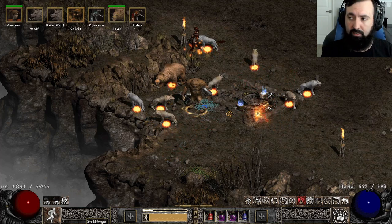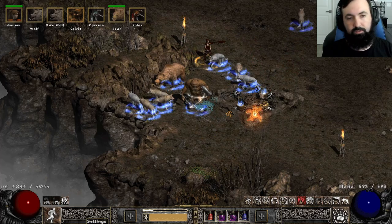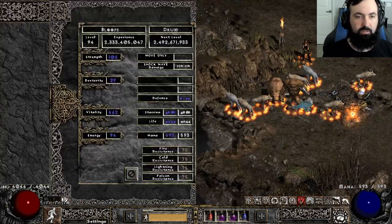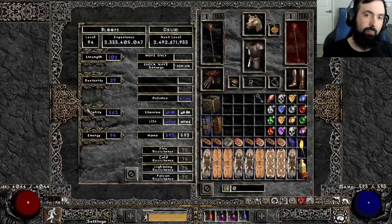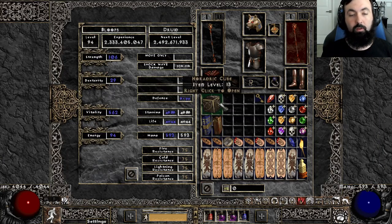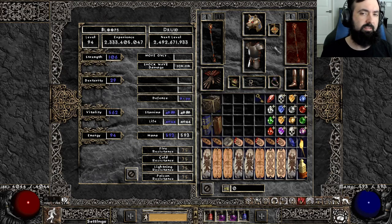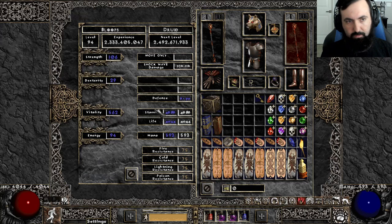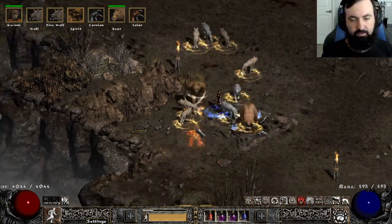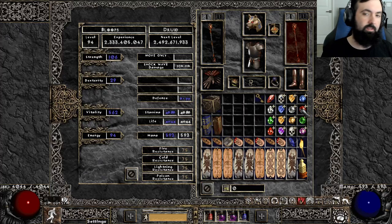We'll be going over the stats, the skills, the gear, and doing demos in that order. Even though this build uses Brimstone Rain, there are other pieces of new gear, so this isn't identical to some of the other builds you may have seen. There are definitely some other things you might want to try out on a build like this. Anyway, let's get straight into it.